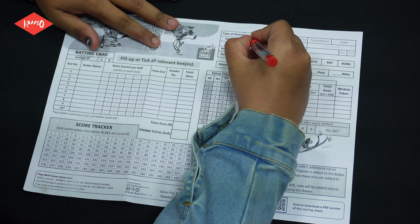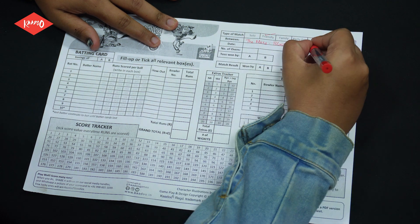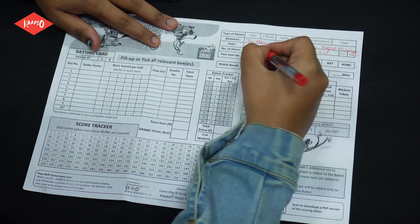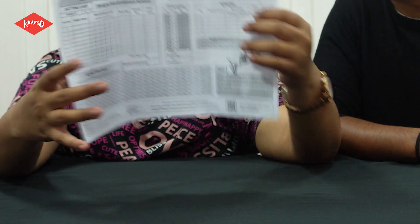The score sheet can be used to keep track of your scores and your bowling actions. Each score sheet is two-faced and can be used for two innings.